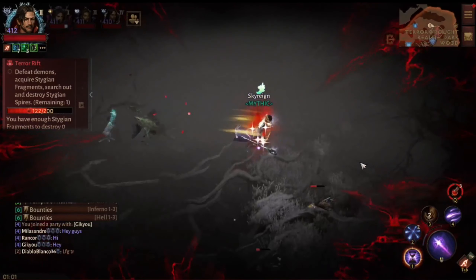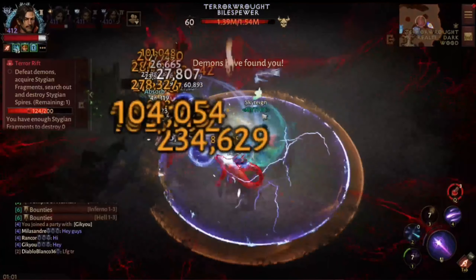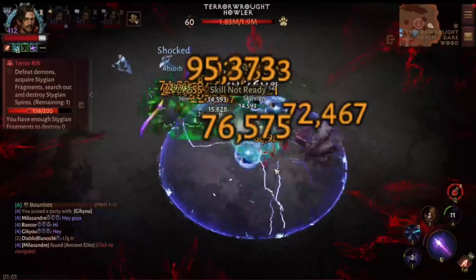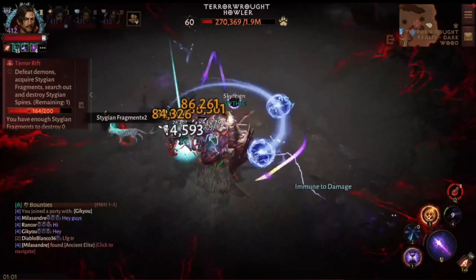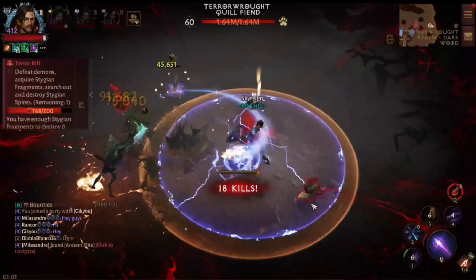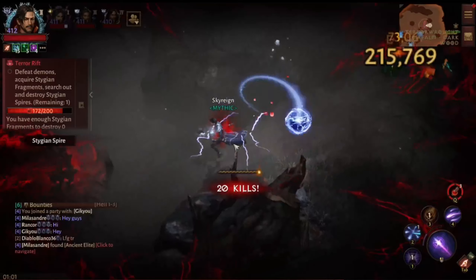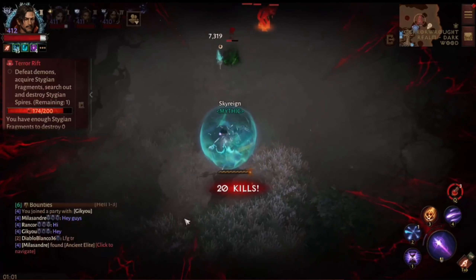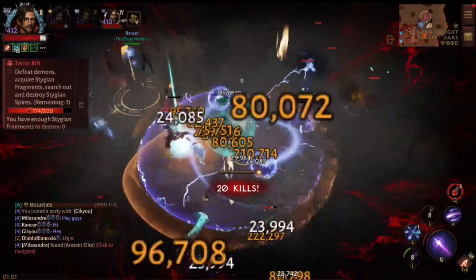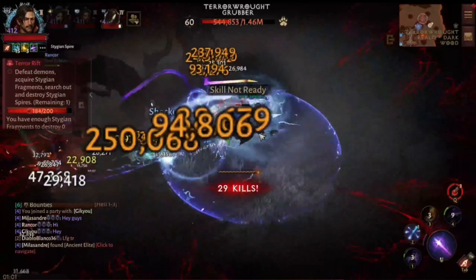I do not have sprite spark on right now — I have the siphon offhand currently. That gives me burst damage or burst movement for about a second. I'm not really a fan of it, but trying to wean off sprite spark is hard. This chest piece does a lot more damage than sprite spark would have, which is why I'm running it in a terror rift.